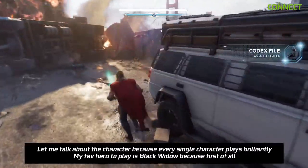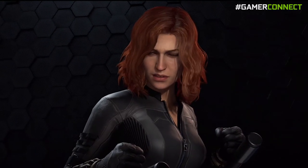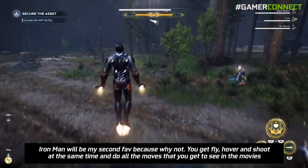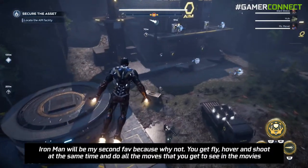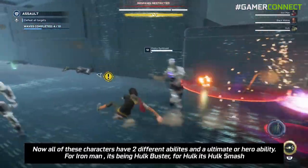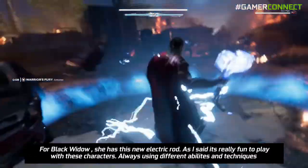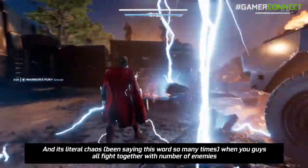Every single character plays brilliantly. My favorite hero to play is Black Widow — first of all she looks beautiful, and second, she is a ground character meaning she doesn't fly or jump like Hulk, so it's really cool to fight with her combos. Iron Man would be my second favorite because you get to fly, hover, and shoot at the same time, doing all the moves you see in the movies. All characters have two different abilities and one ultimate or hero ability — for Iron Man it's Hulkbuster, for Hulk it's Hulk Smash, and for Black Widow she has this new electric rod. It's really fun always using different abilities and techniques, and it's literal chaos when you all fight together against a number of enemies.